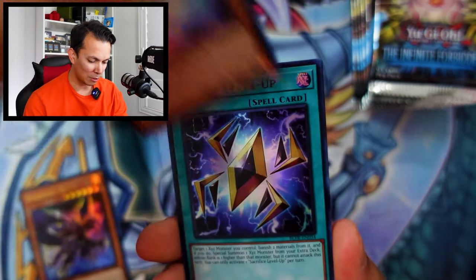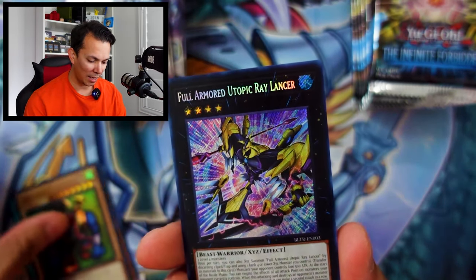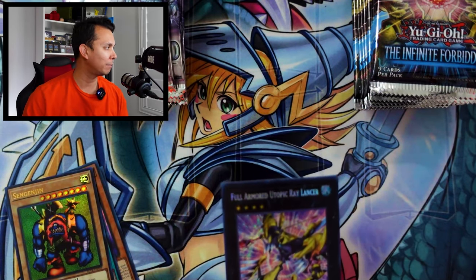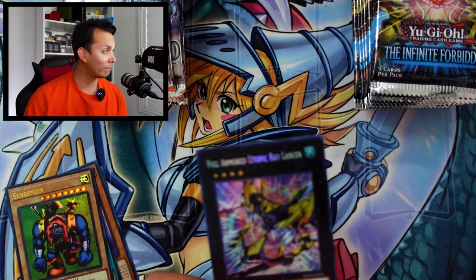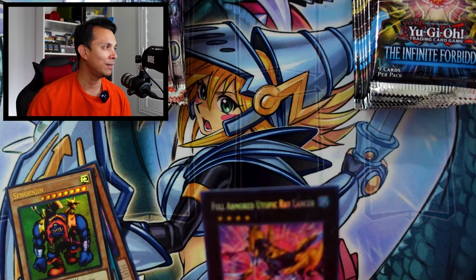Who's going to make the first point — will it be Battles of Legends? I used to live in the UK for about four years, prior military, and tried to travel as much as I could. Battles of Legends pack three: Infernoid, Hexa Spirit of the Ice Barrier, Sacrifice Level Up, Sinjinjin, and Full Armored Utopia Ray Lancer.